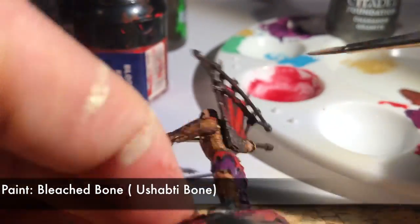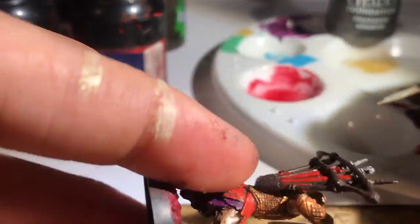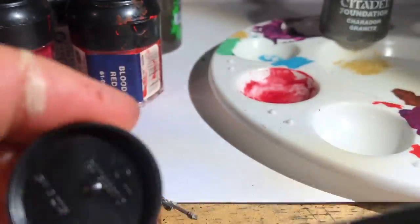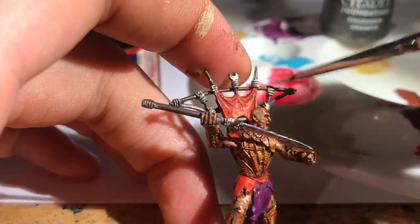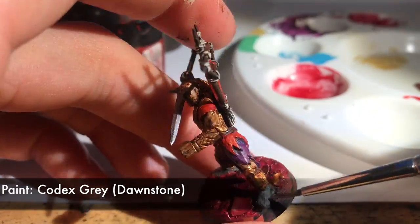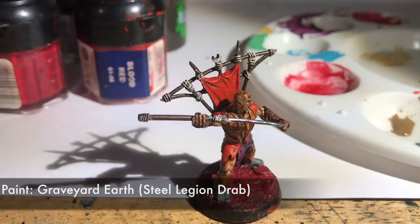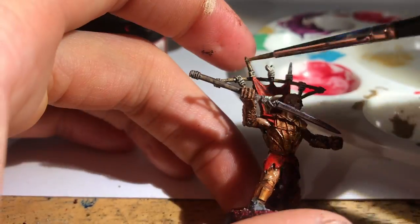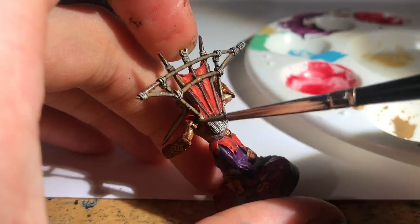Now we're really getting onto the fine details. I used Bleached Bone to paint some of the binding on the frame on his back — I kind of dry-brush highlighted it. Be careful to avoid getting any on the frame itself or the sword-y spear-y thing. Then I painted his shoes grey, which I don't usually bother with — normally I just paint them black or leave them unfinished. But he is the royal war leader, so I made the effort. With Graveyard Earth, I re-detailed the framework on his armour as well as highlighting the main wooden bits on his back and on the spear.